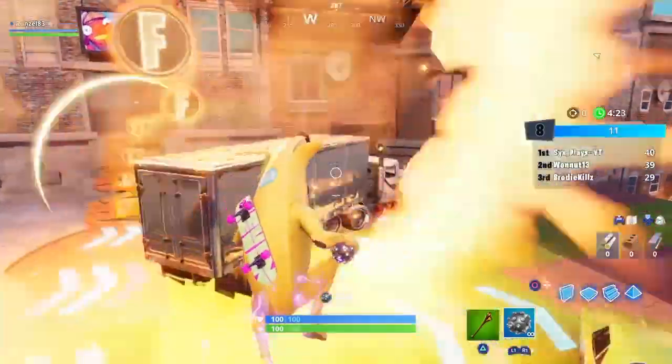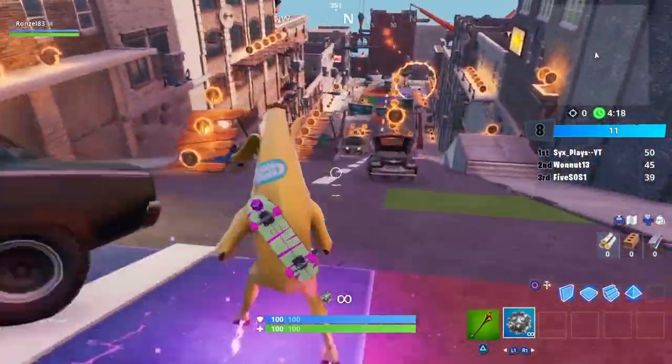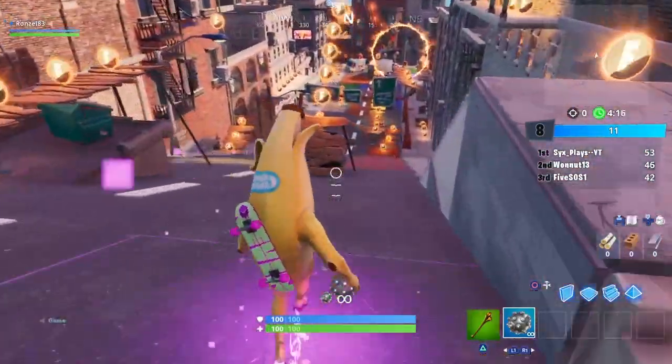For this first one, you can literally walk up the ramp, jump, and you're going to hit it. That is the first flaming hoop.